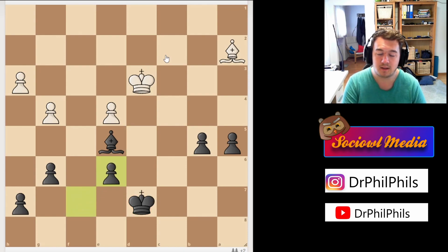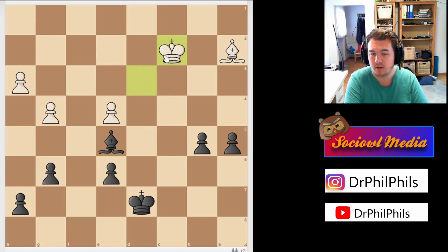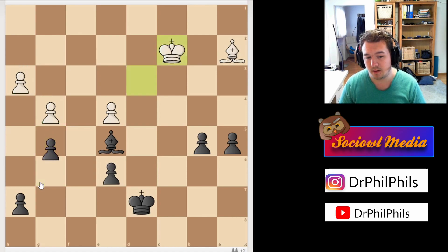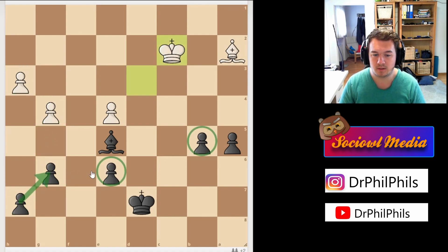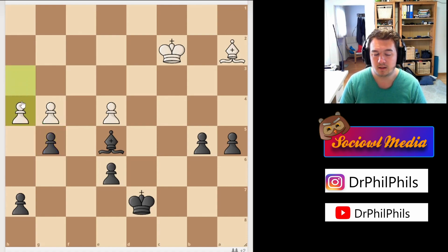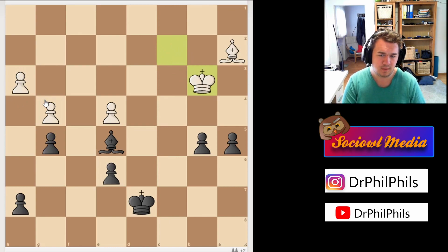He would lose another pawn anyway, so I grabbed it: bishop takes e5. He gets rid of one pawn in the middle with d takes e6 check, f takes e6. He goes to the queenside to defend. G5 is quite an important move, fixing the pawn structure — I don't want the bishop to have any targets. My pawns are still on white squares, so I want to put them on dark squares so his bishop can't attack them, and also to create a zugzwang situation where he can't really move without sacrificing a pawn.